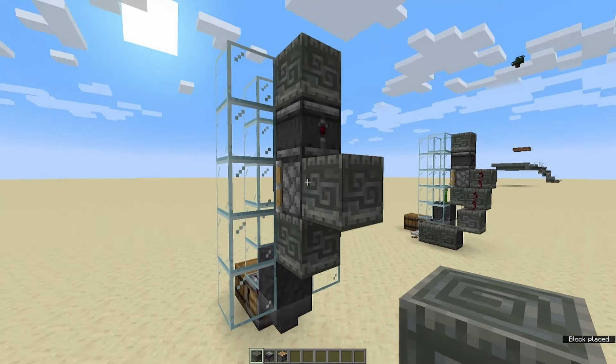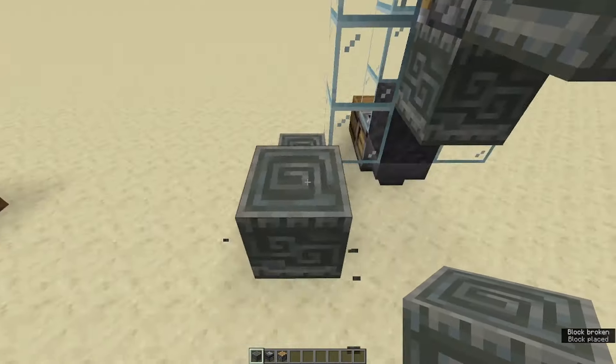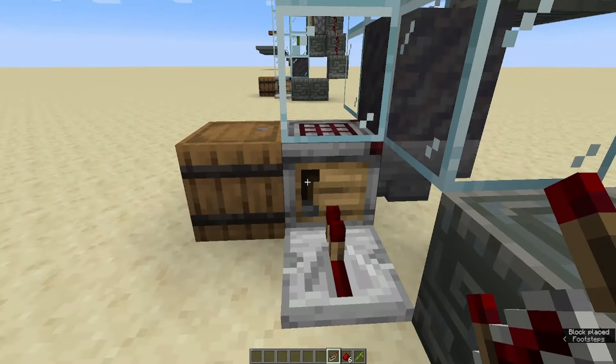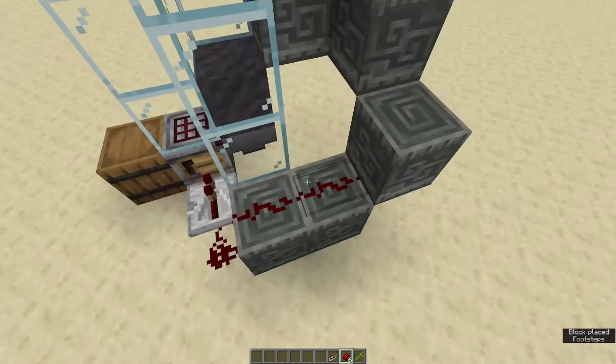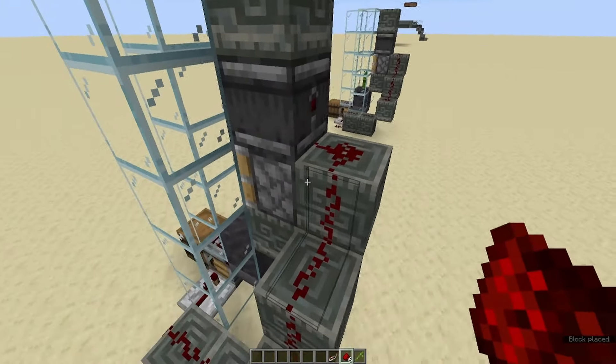Go on down and place a block right behind the piston. Then we're just going to snake our blocks up just like so until they connect up. Then we're going to run a repeater into the crafter, take our redstone dust, and file it all the way up to the block behind the observer that's right behind the piston.